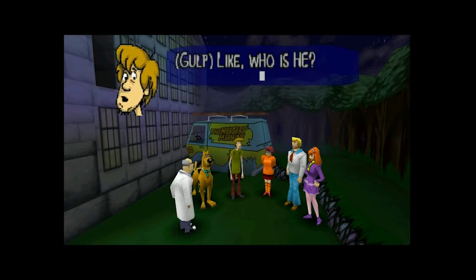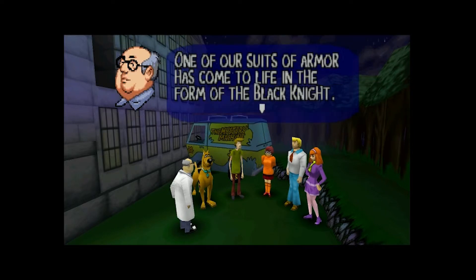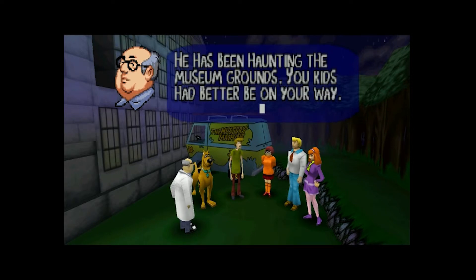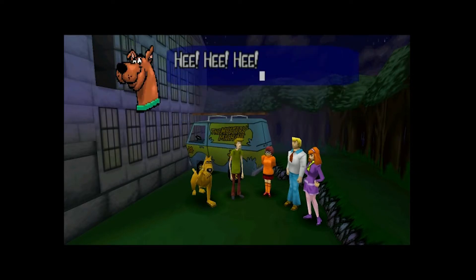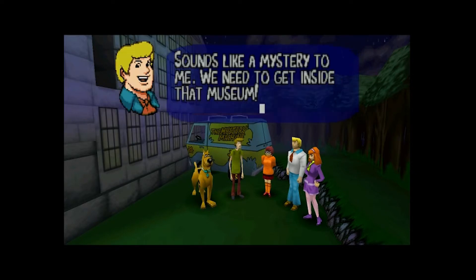If these parts aren't safe from the time of night, he might catch you. Like who is he? One of our suits of armor has come to life in the form of the black knight. He has hunted the museum grounds. You kids had better be on their way. I don't know, they act like these mysteries are just completely normal — if it wasn't for you, meddling kids, just normal everyday people possessing objects. That's some crazy shit dude — cause they're all high, you know. So we got a mystery.